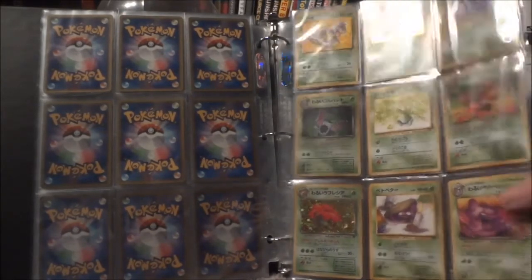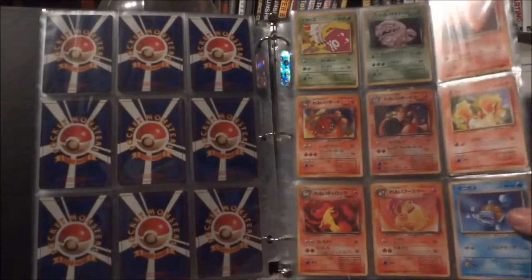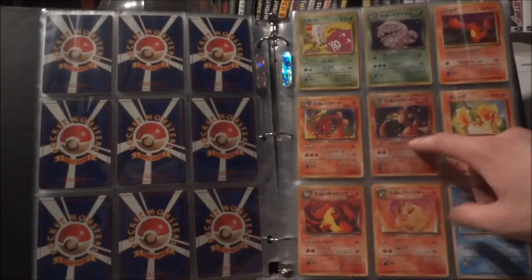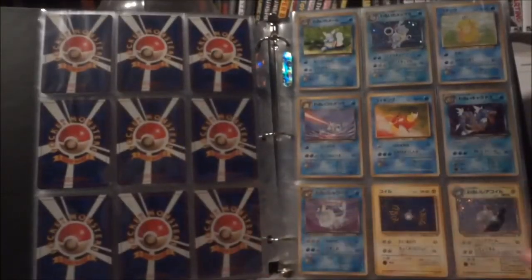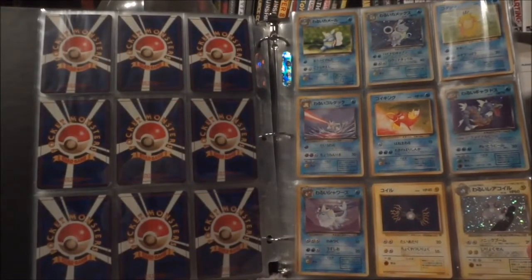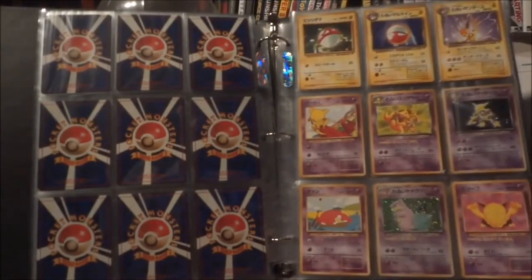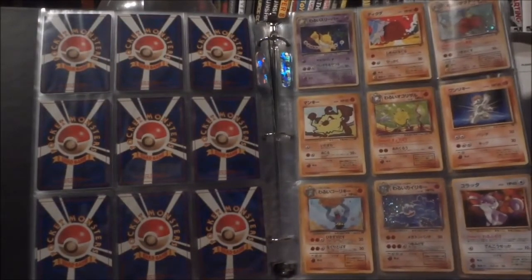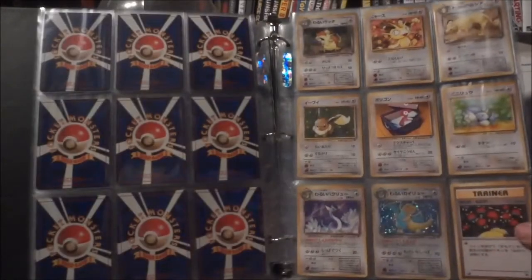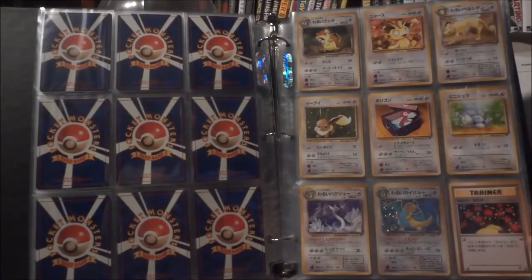Starting off with the Team Rocket, looking really nice — always nice to have that Charizard right there. The Charmeleon looks great as well, got the Blastoise, the Gyarados, Magneton — a lot of good holos on that page. Some more cool holos, very happy to get this set completed. There's a Dragonite down at the bottom.